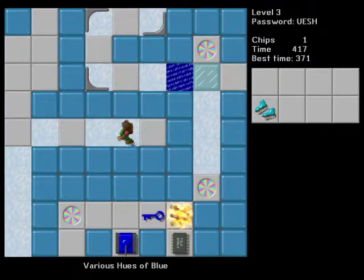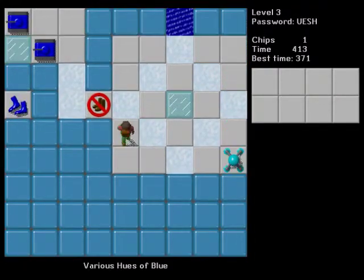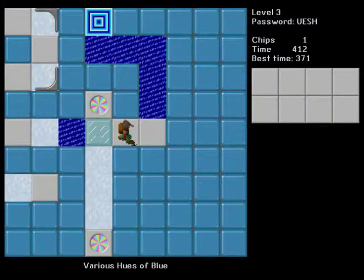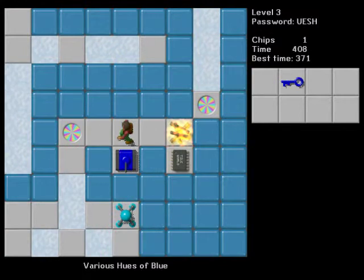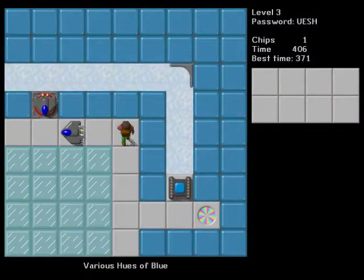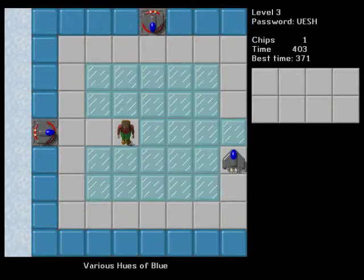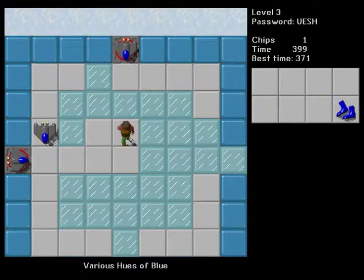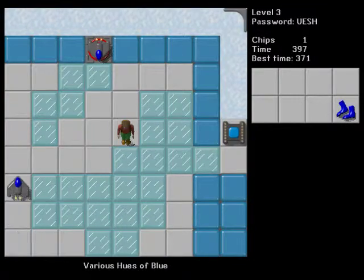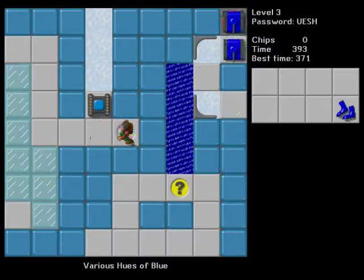The first room was just the first room I put to paper, or the metaphorical paper. The hint warns you about the teleports — plus you can see it from where you pick up the skates. The hint also tells you that there's a hidden pair of flippers under the center ice block. If you had paid attention earlier in the level, you'd notice you needed to take one ice block back to the teleport with you. So you take one, and with the flippers you can get that chip.